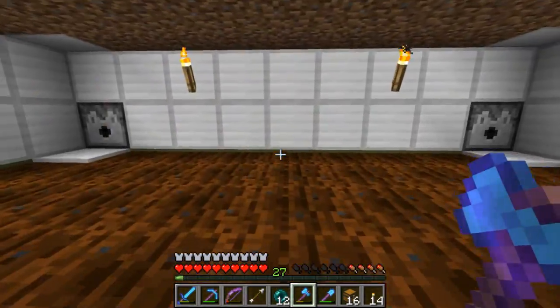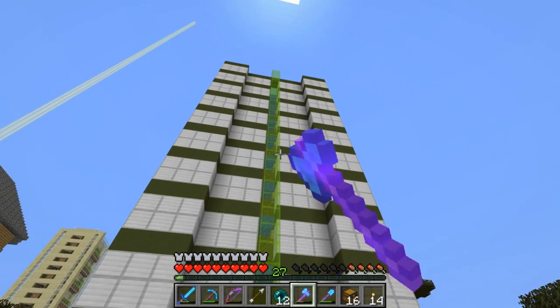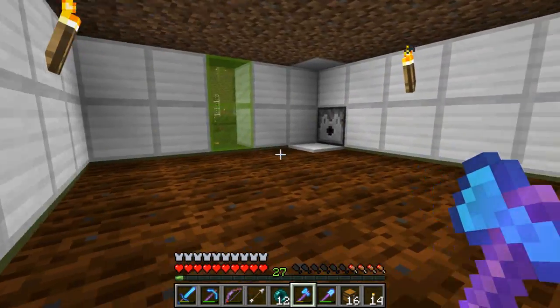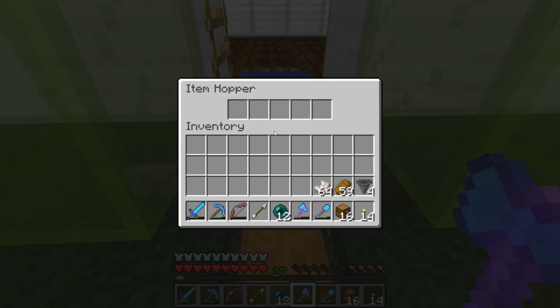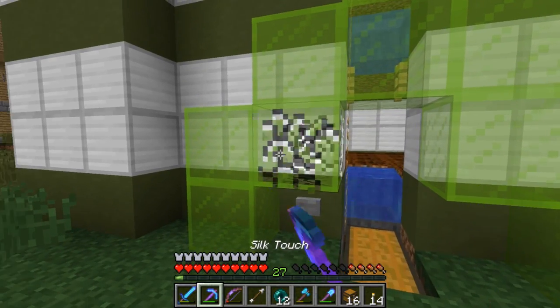This farm was built a while back — it's been a good farm, gets us about over 400 wheat per harvest. As you can see I haven't harvested or replanted this time. All the wheat and seeds go down into here via this hopper right here, but yeah, time to take it down.